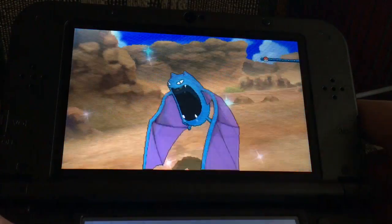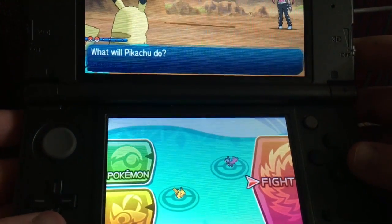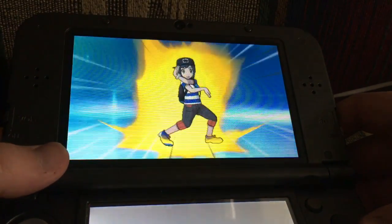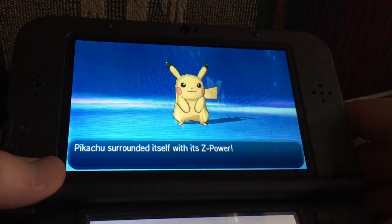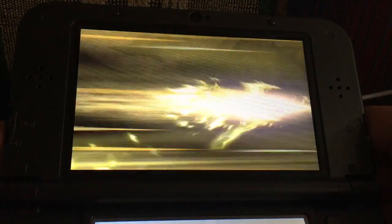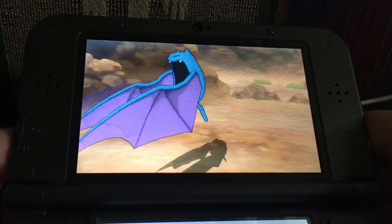Now what was her Pokemon again? Golbat. Go, Pikachu! Let's go ahead and use the Z-move. Oh yeah. Pikachu surrounded itself with Z-power. Pikachu unleashed its full Z-move — Gigavolt Havoc. The animations for these look so cool. It's super effective. The opposing Golbat fainted.